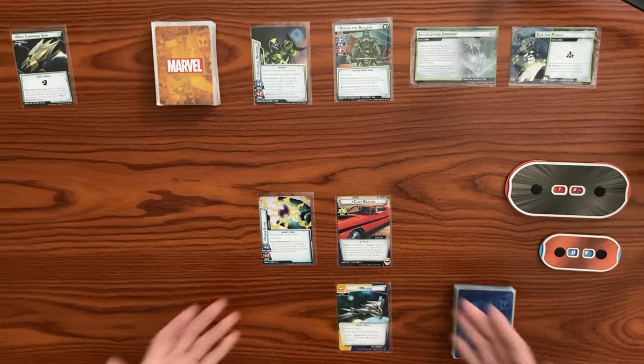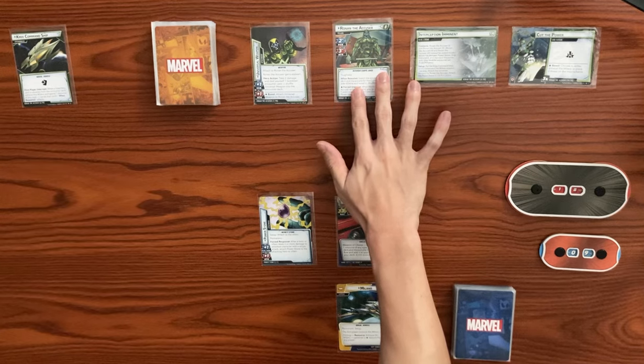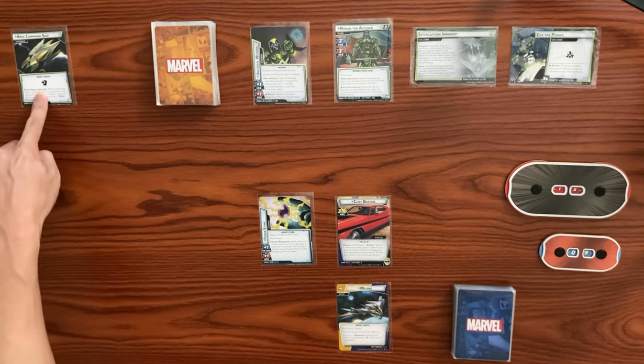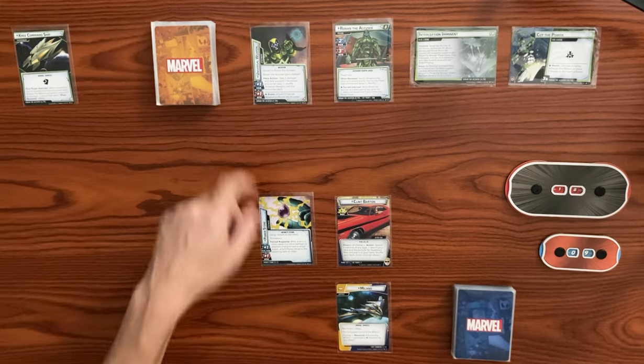What is up guys? This will be my first game with Hawkeye, and we're going to be taking on Ronan the Accuser on Expert Mode. Let's go ahead and get Ronan set up. The main scheme setup includes the Kree Command Ship as a permanent environment in play, so there's a permanent hazard icon — we get an extra encounter card every single turn. Ronan has his Universal Weapon, so he has Stalwart, plus one scheme, plus one attack.